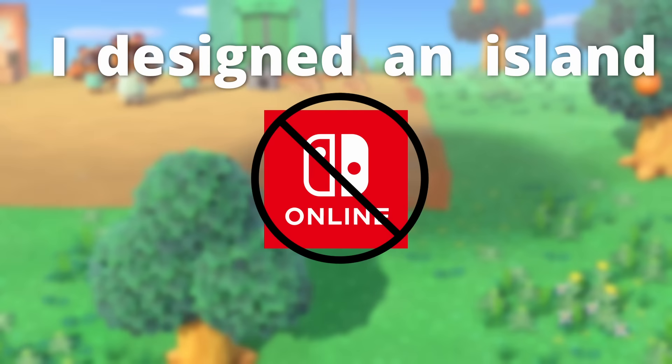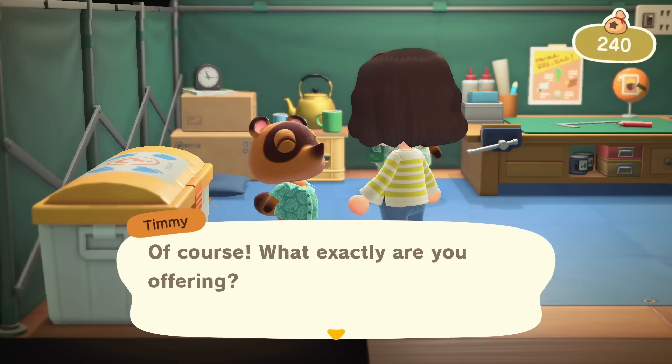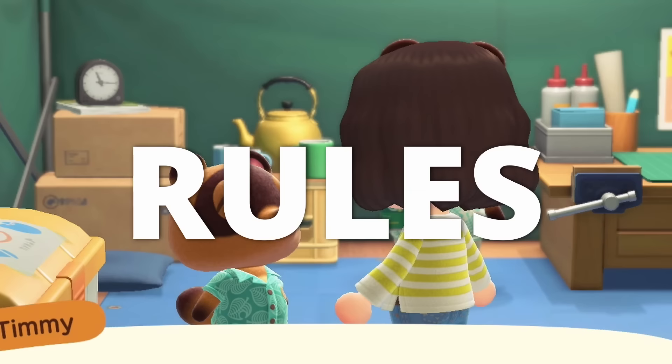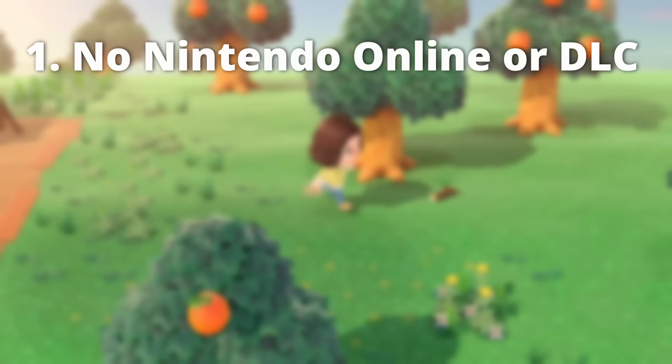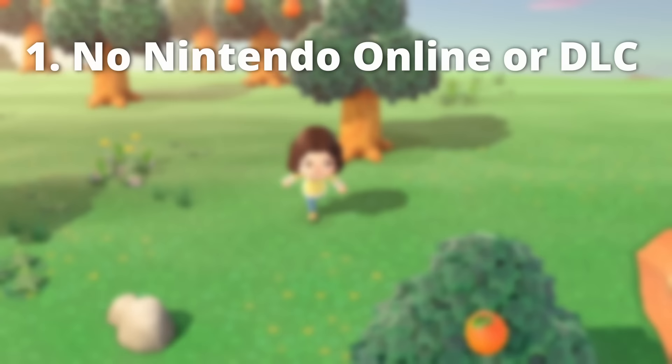I'm going to design an island without Nintendo Online in 30 days. That's the challenge I'm proposing for myself. Here are the rules: no Nintendo Online or DLC. I can't use any features that come with having a Nintendo Online subscription — no visiting other people's islands, no trading, no treasure islands, no custom design portal, nothing. I also won't be using the Happy Home Paradise DLC, since if you don't have Nintendo Online, you most likely don't have the DLC either.